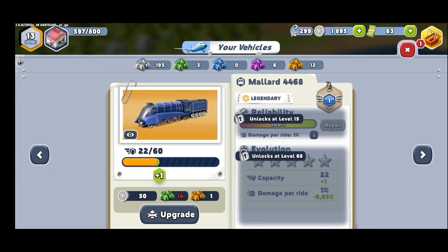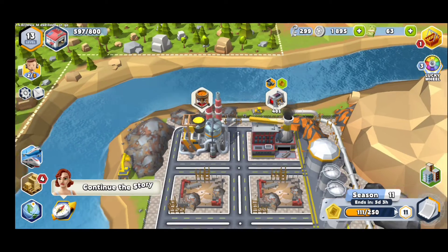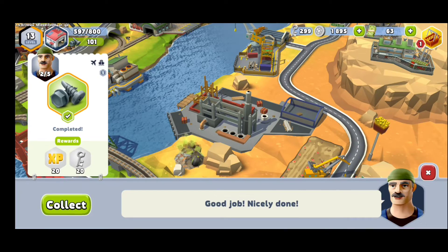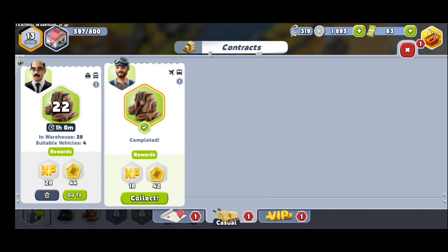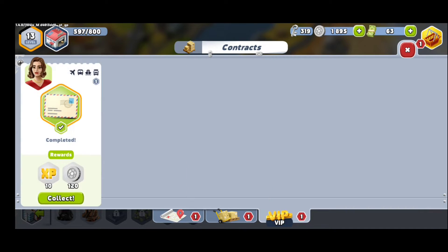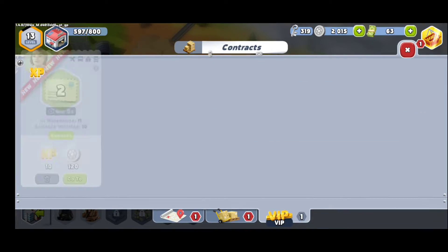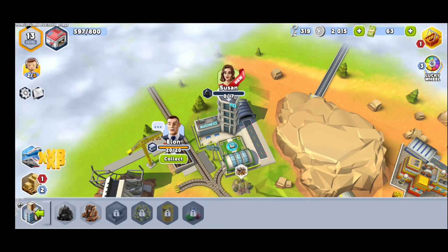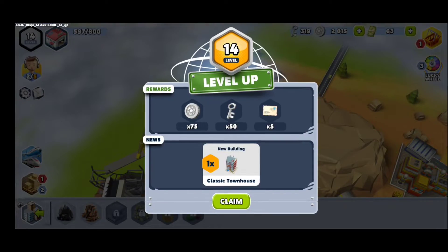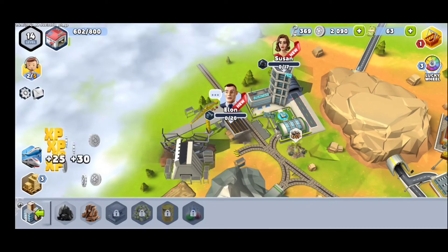I'm going to need specific screws that I can get from contracts. You're going to have contracts and you're going to get keys. Just wait a bit for me to collect all my contracts — collect and level up.